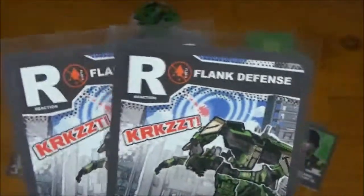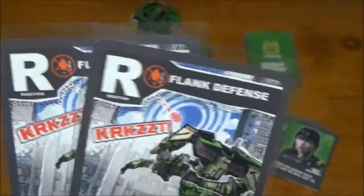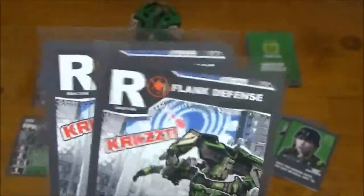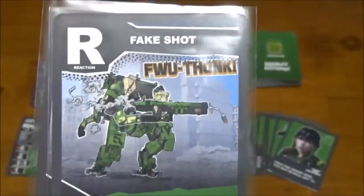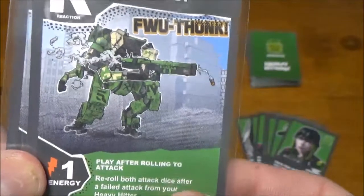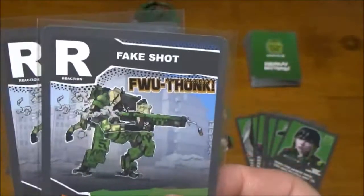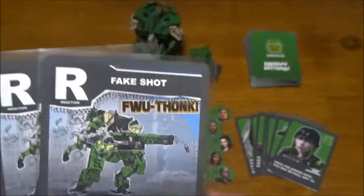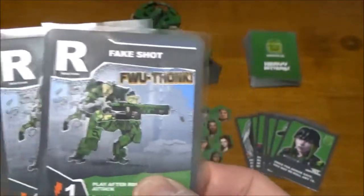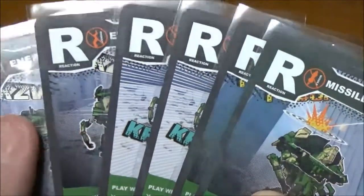For reaction cards, first we have Flank Defense — similar to Quick Rotation, it gives you a defense or counter versus someone getting into your flank. If you're a skilled pilot who can maneuver well enough to keep people out of your flank, you can skip these and save room for other cards — it really comes down to personal preference. Next, Fake Shots are basically a re-roll of your attack roll if you fail, costing one energy. The best use is for that off chance you roll a double-one critical fumble — you can play this immediately, re-roll, and the new roll counts instead.